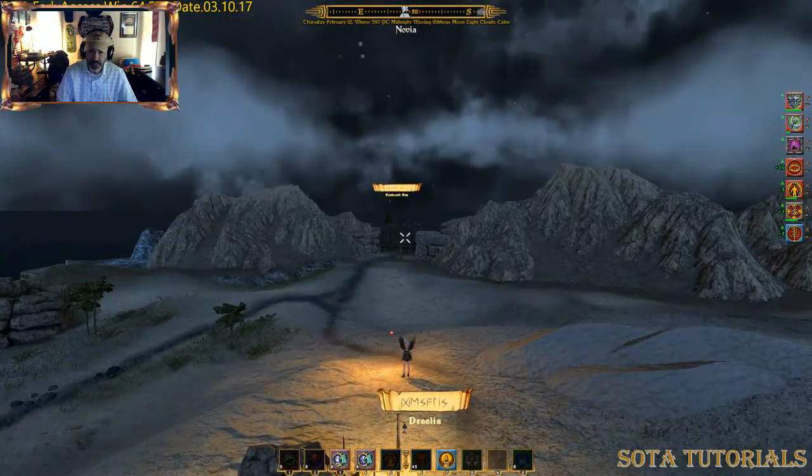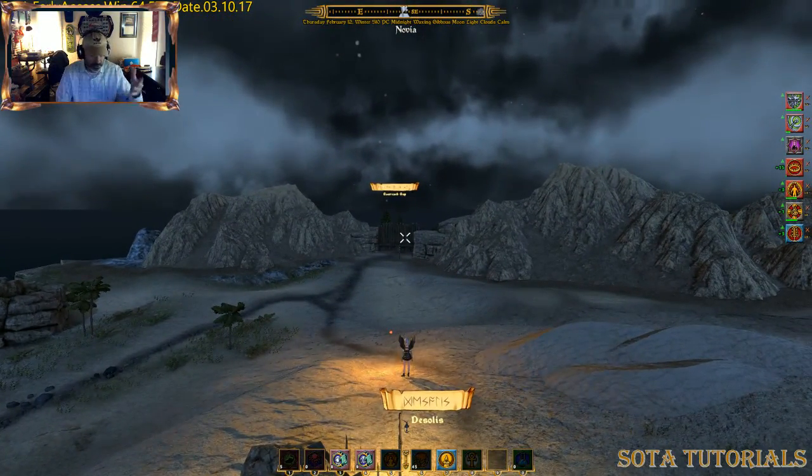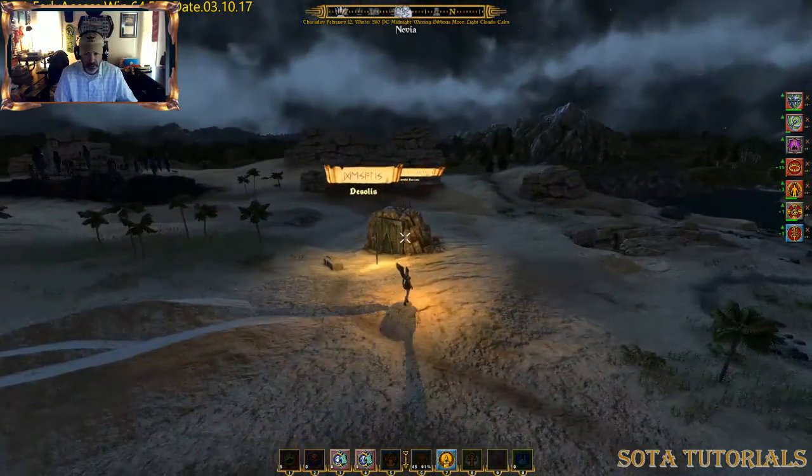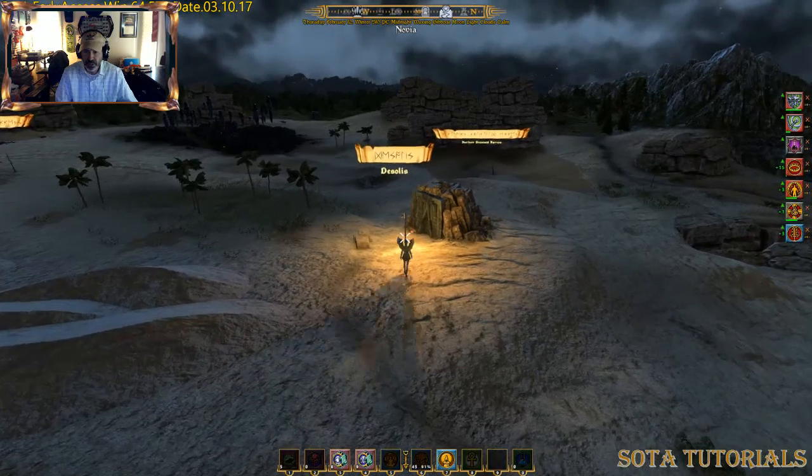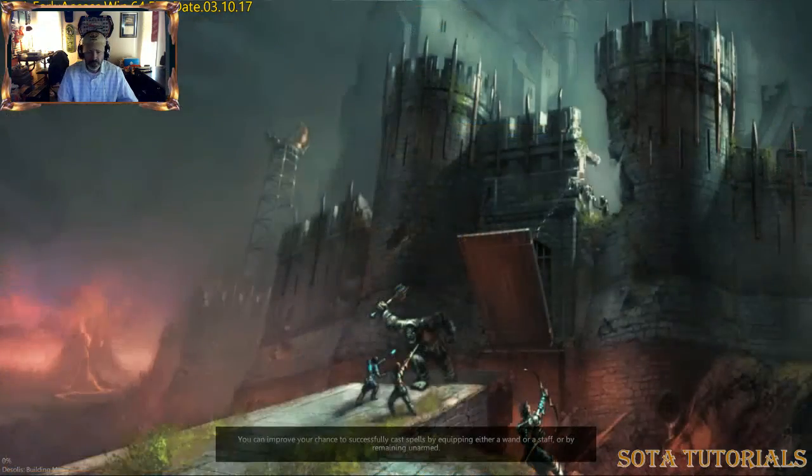So now I'm heading back into Desilus. If you don't know where it's at, it's north of the East Reach Gap. Below the East Reach Gap, or south of it, is Soul Town. It's over here on the East Coast and it's like the first place you come into when you get here. So I'm gonna go back to Martella — I've got my remains to give her, I've got some money in my pocket — so let's see if I can get my summon fire elemental spell.